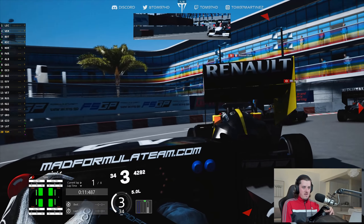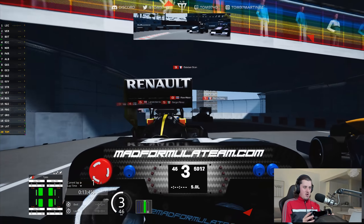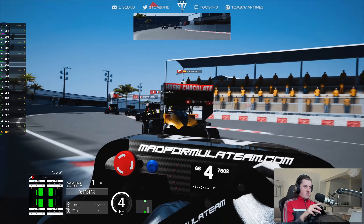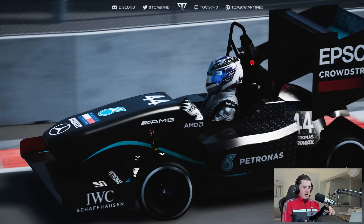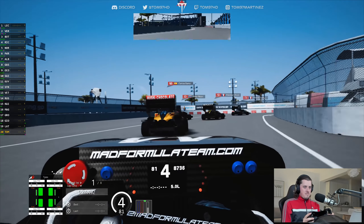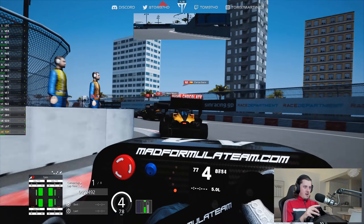We've just taken off off the back of Ocon — I've got damage off, otherwise I'd never get a lap done around here. Into the S's. We get squeezed by Sainz there as he just completely turns in across. I'll try and fight back here as we're on the cusp of the top 10. This is going to be chaos.